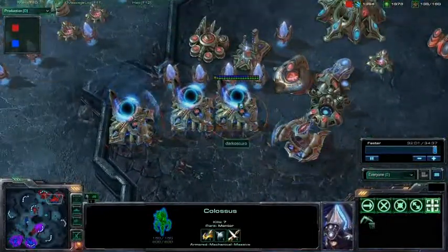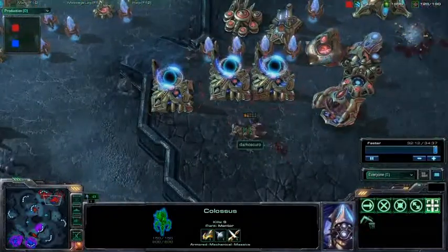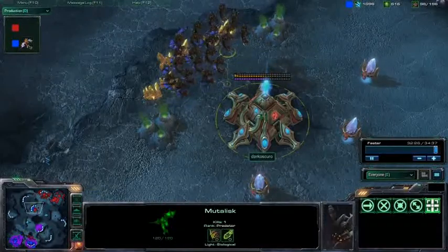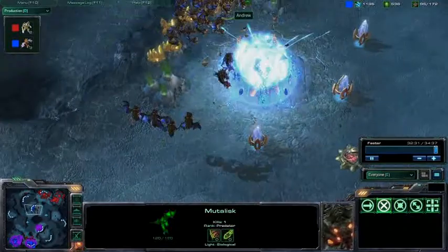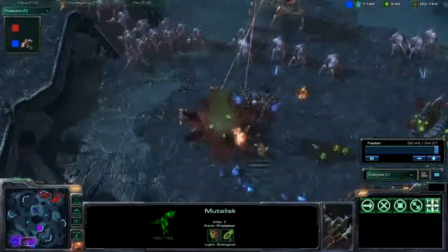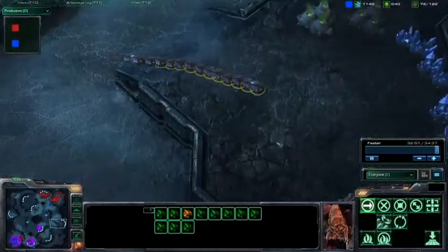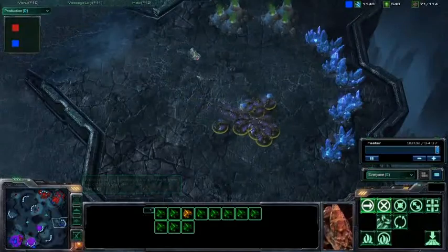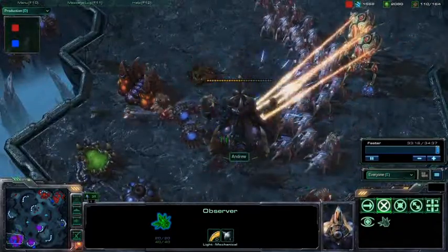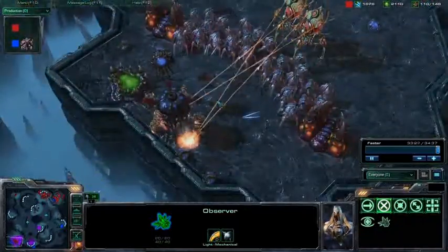No photon cannons near the main entrance. Looks like he's trying to warp in some Zealots — too bad they're going to be surrounded and destroyed. Meanwhile, this massive army is still moving in, and we have these units attacking this expansion, trying to avoid those photon cannons and pick off those pylons to power them down. Looks like the Hydras are moving out. I thought he was trying for a base trade, but it looks like he's going to expand — but he's definitely going to be spotted.